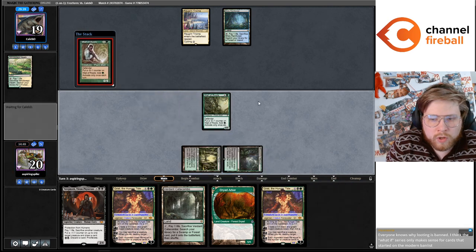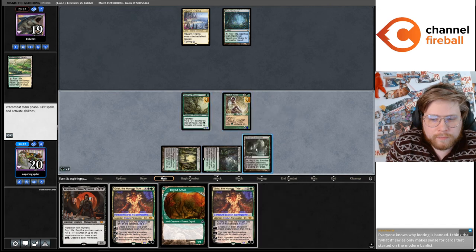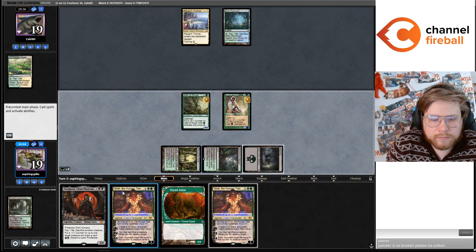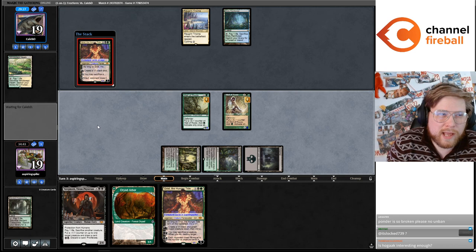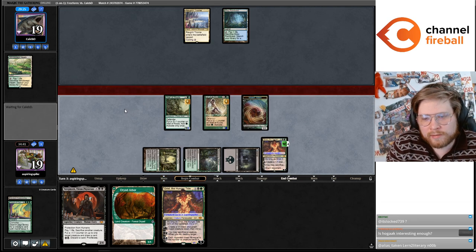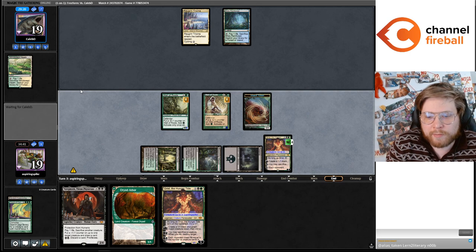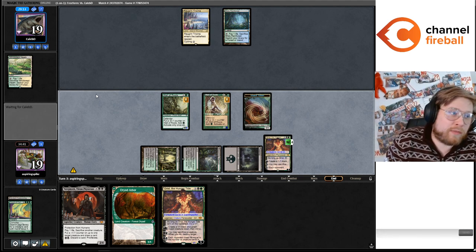I guess we go Wall into Grist. Is Hogak interesting? I also like Hogak, Treasure Cruise, Dig Through Time — these are cards you can build around a little bit more, but they're very much broken cards. These are some of Magic's most poorly designed cards that aren't that interesting because of that. How about Careful Study? That could be a more interesting one to do — like what if Careful Study were legal in Modern?